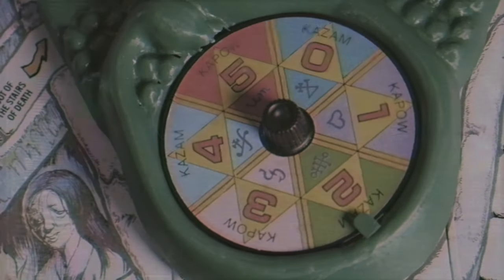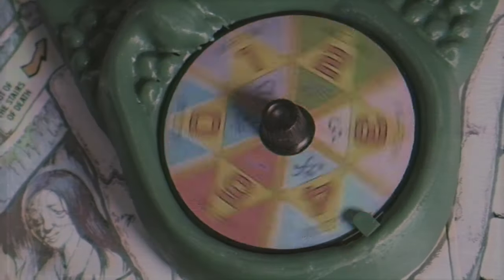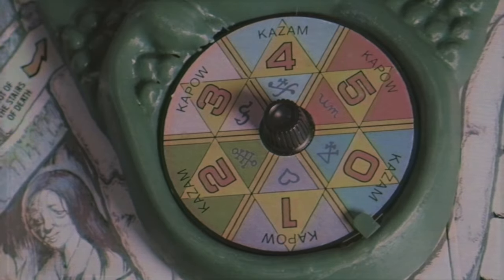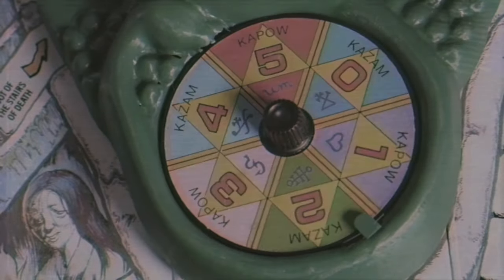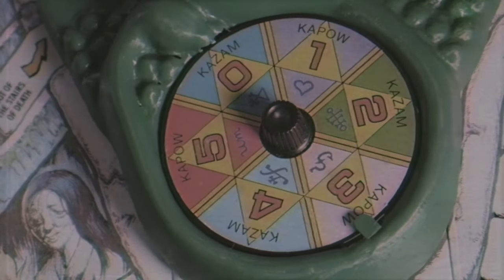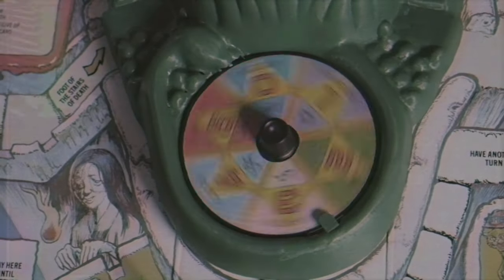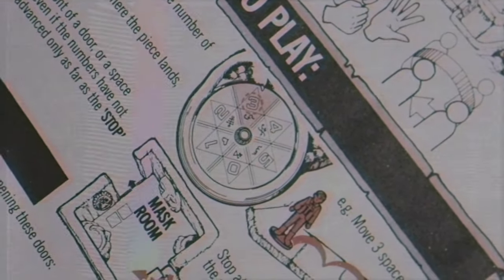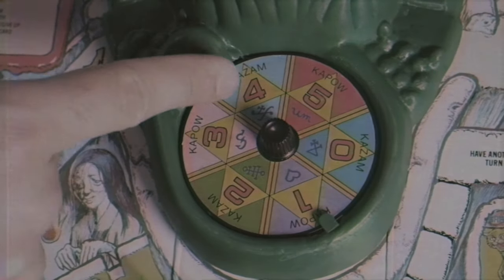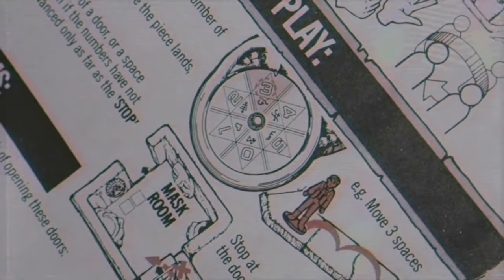Player pawns start on the start position. You spin the spinner on the death skull, and depending on the number it lands on, that's how many spaces you move. There's a spot that says zero — and that number came up more than I'd like. For a faster game, one thing we tested was making the zero a 10. The death skull also has a serpent on one end with a little tongue that sticks out; when spinning, make sure you're going based off where the tongue is pointed and not the little nub on the opposite end — a lot of people make that mistake.